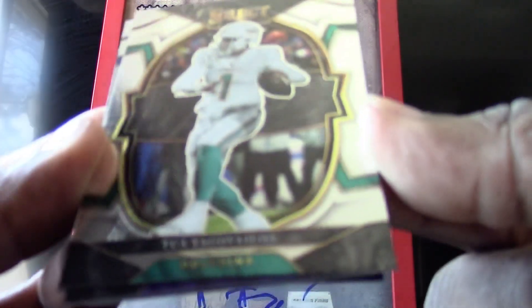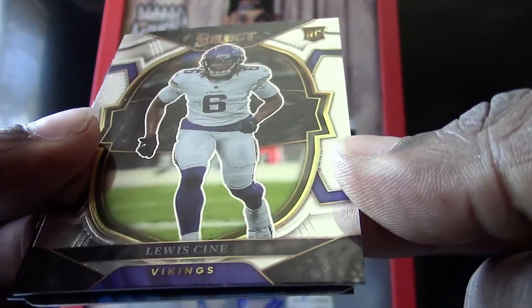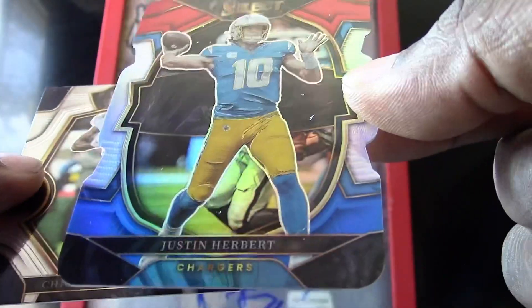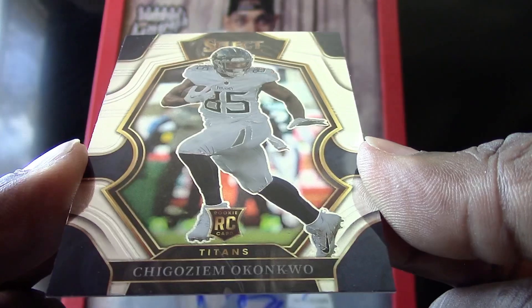Another Tua base card to start this next pack, a Lewis Cine, a very nice Justin Herbert die cut, and I'm not even going to say this next guy's name but he plays for the Titans.